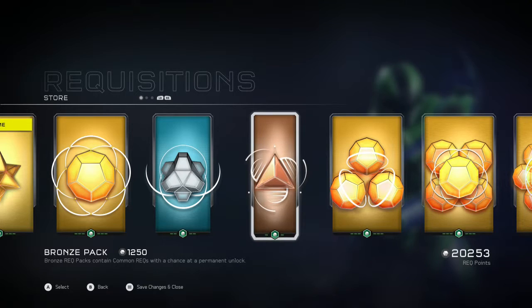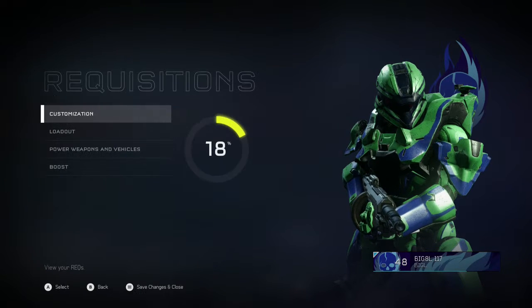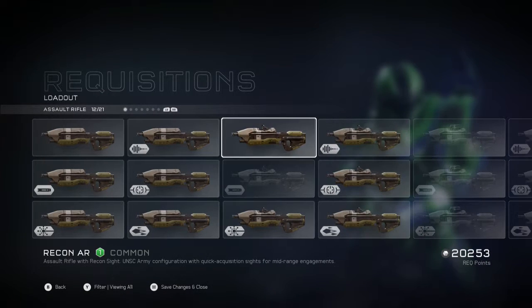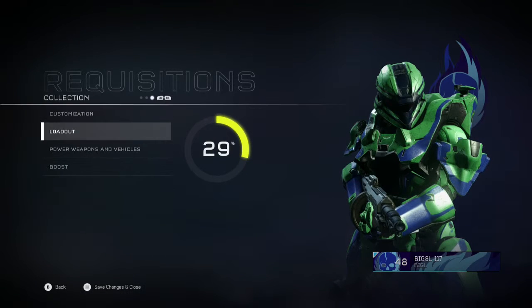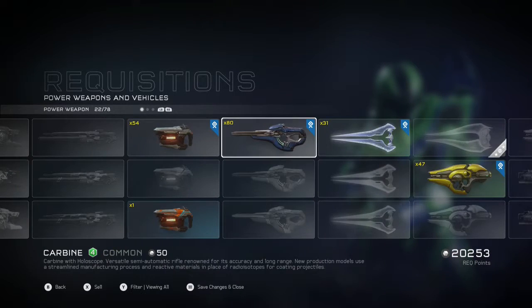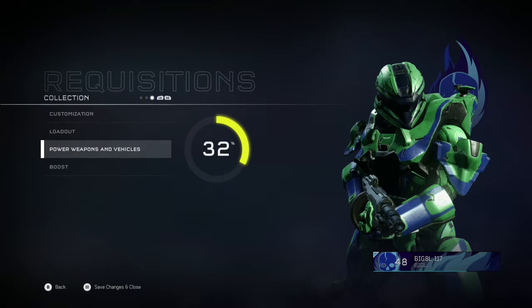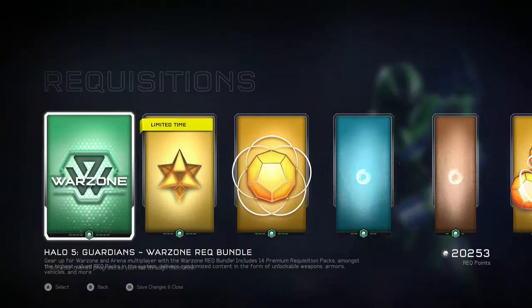After you've bought enough bronze and you think you've gotten enough certifications — I just reached that amount a little bit ago — like I got most of the common assault rifles, most of the common battle rifles, most of the common power weapons. I've got most of the common stuff, most of the common armor. Now that I've gotten all the stuff from the bronze pack, I'm going to want to go to the silver pack.